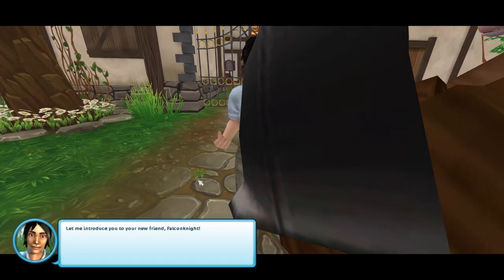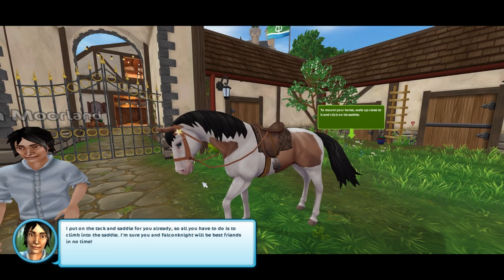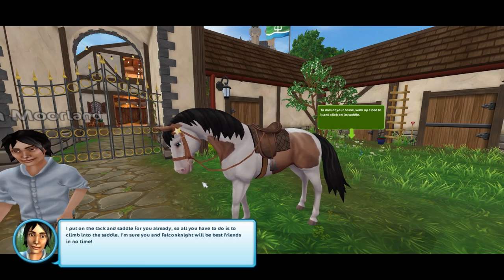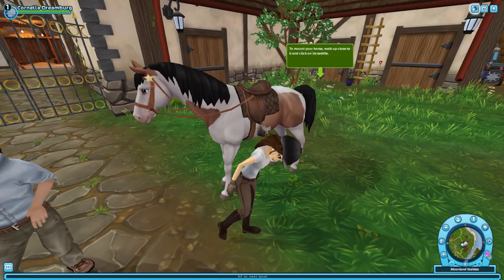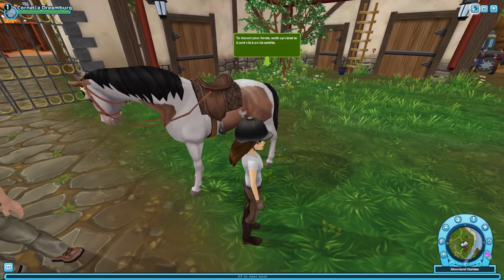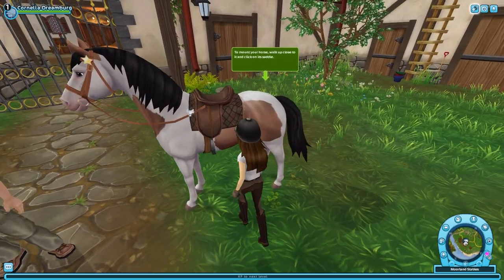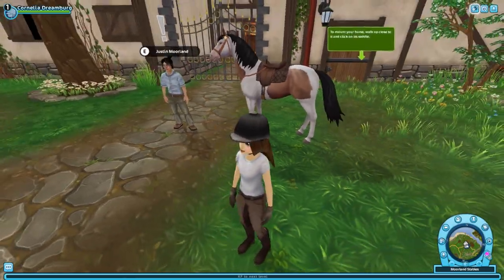Let me introduce you to your new old friend — Falcon Knight. I put on the tack and saddle for you already, so all you have to do is climb into the saddle. Thank you for allowing me to name my own horse. To mount your horse, walk up close to it and click on its saddle. That's not close enough. How close do I need to get? There I go.